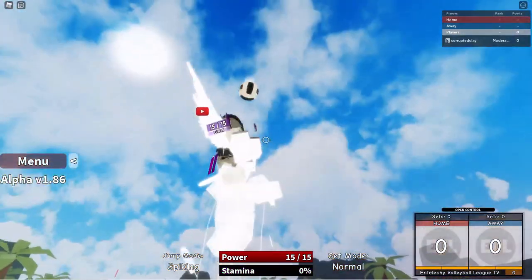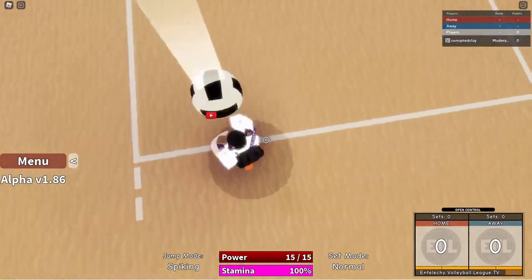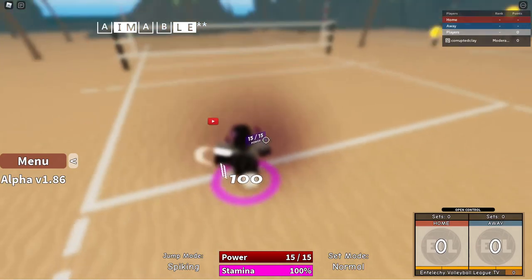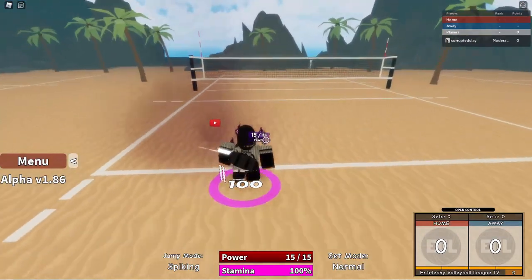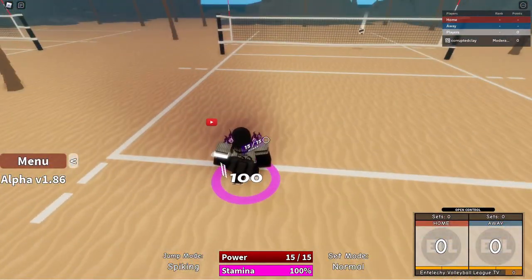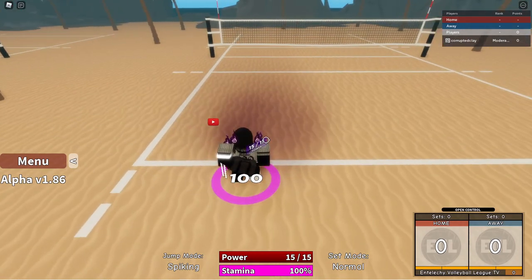Legacy is the old mode where you can aim wherever you want and the ball will still go over. With aimable, when you look down it goes down, when you look up it goes up. So it's directional based on where you're looking.